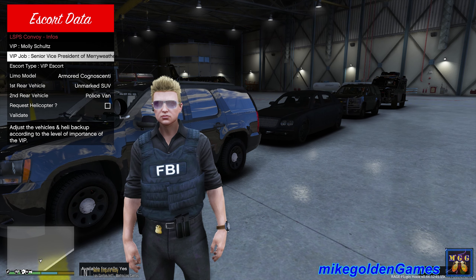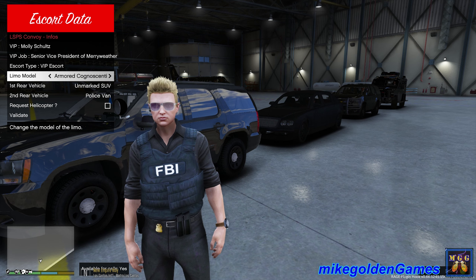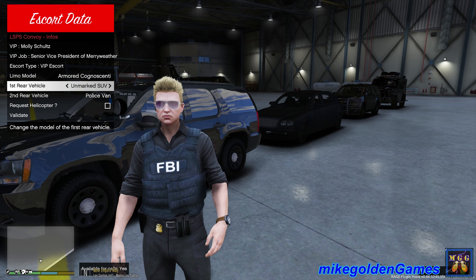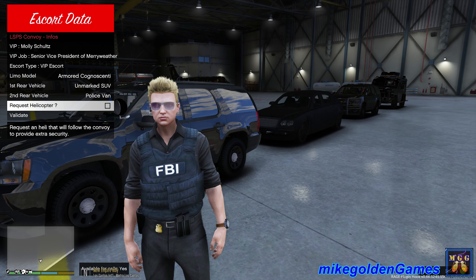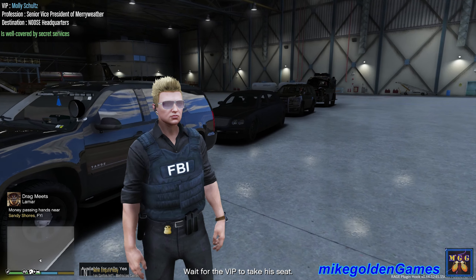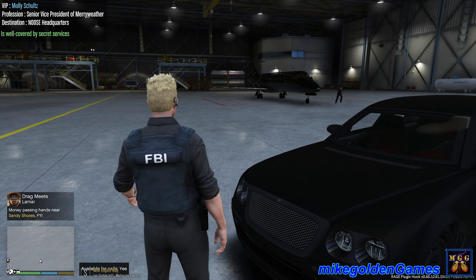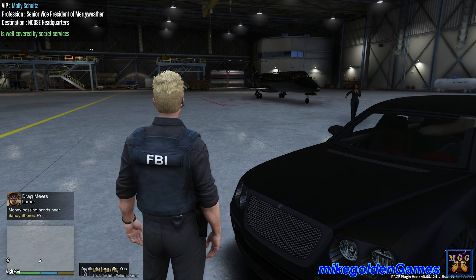We're still running on LSPDFR 0.42. Looks like we have the Senior Vice President of Meriwether, which is the private military company — it's just a standard VIP escort. We've got her in the armored Cognoscenti, or armored Bentley, then the first rear vehicle is an unmarked Tahoe, and way in the back we have a Bearcat. We're going from Los Santos International Airport to NOOSE Headquarters. Hello ma'am, FBI — we're going to get you there safe today.